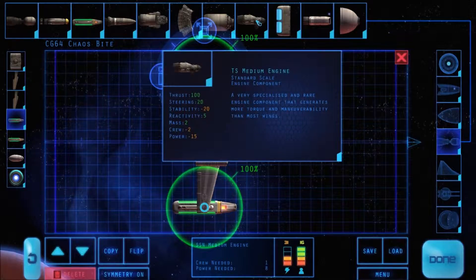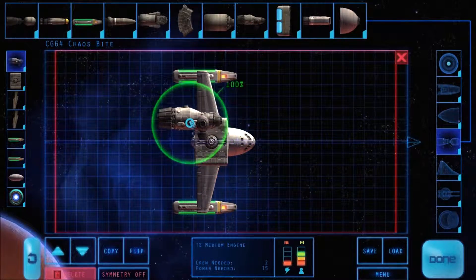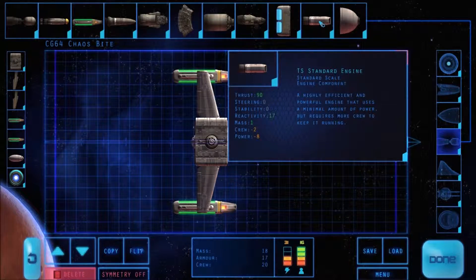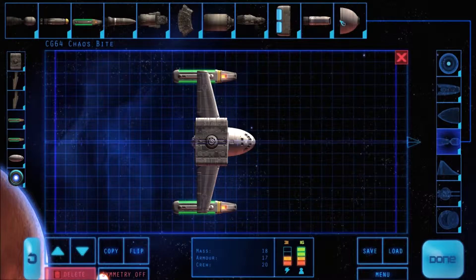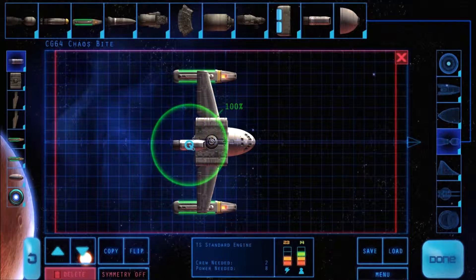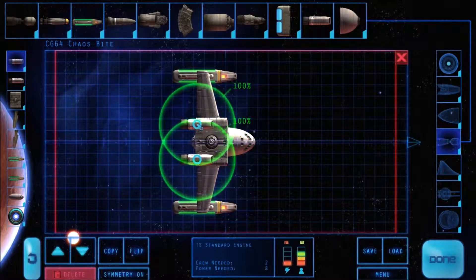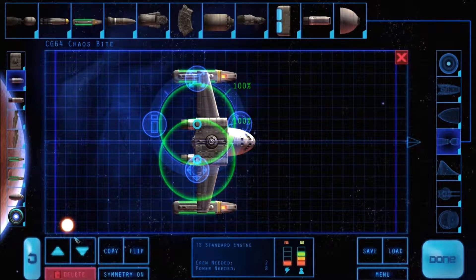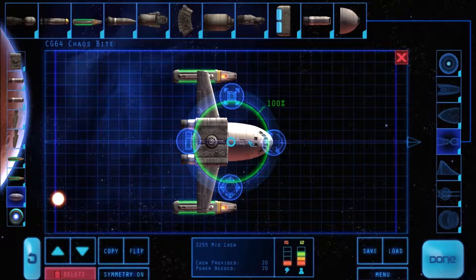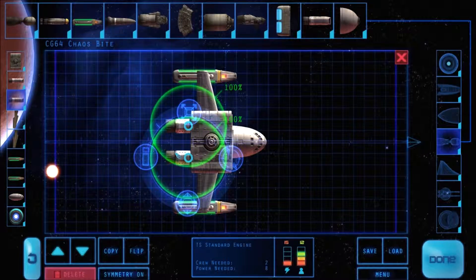That's 140 — let's throw a medium engine on there. Actually I need just one of them. That's meant to be symmetried, so nevermind. Standard engine, get another 90 in there. Maybe this big space rocket bell — nah, we'll go with the standard engine. We'll symmetry that up, put those there, move them down. Move the cockpit forward just a little bit, increase the size of the armor, move the engines back a little bit.